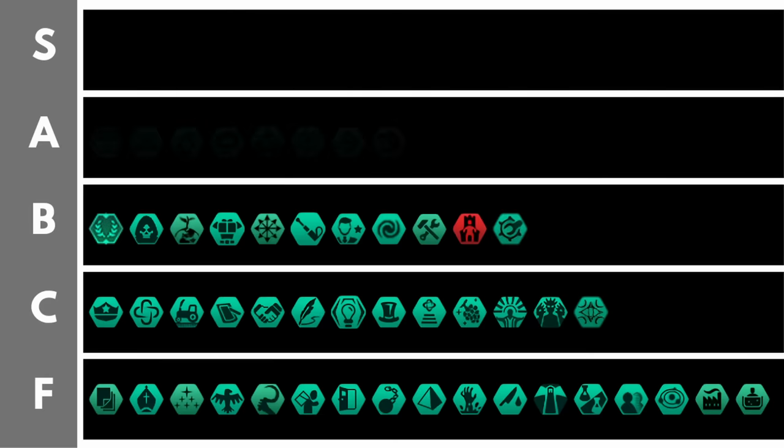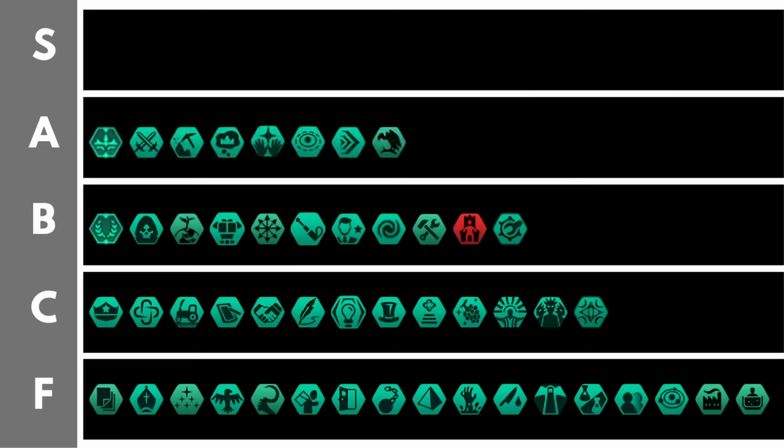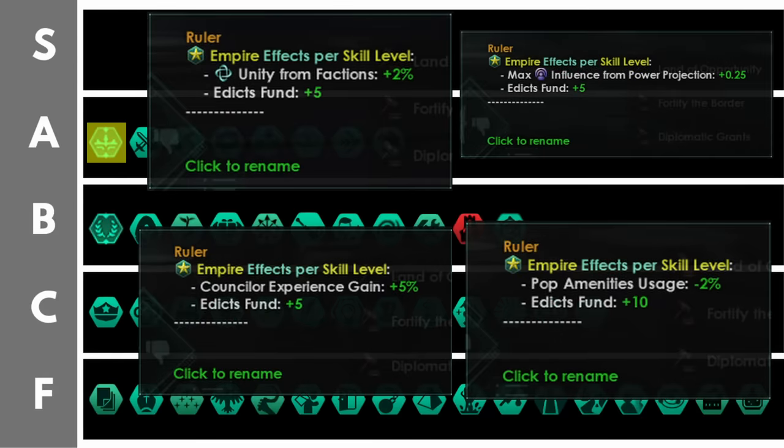We're now up in the A tier. Items in this tier are not quite at the auto-include level but they are generally quite good. You may be surprised to see the ruler councillor position here in the A tier and not the S tier. Generally the bonuses are quite good for your empire, especially early on — that additional edict fund is very useful and has basically done away with the need for the executive vigor ascension perk. However the ruler doesn't sit in the S tier because sometimes there are better positions than this one, and I would often like to remove the ruler but am simply unable to do so.